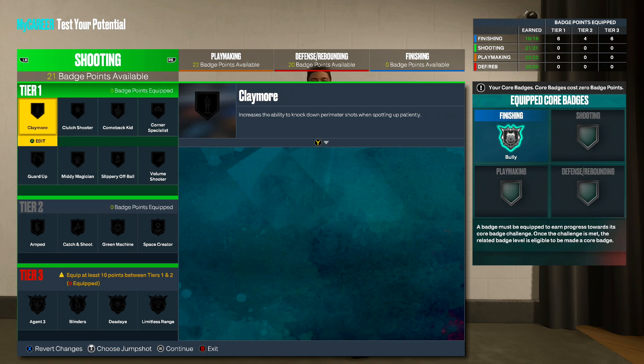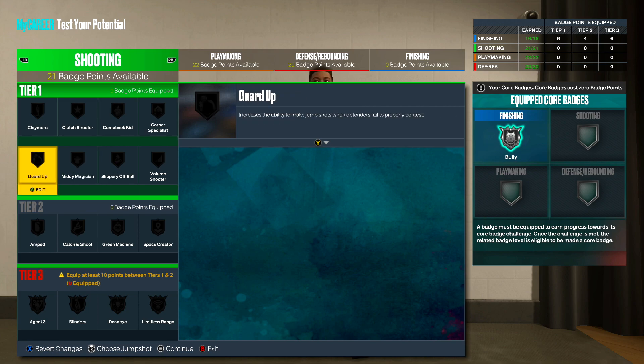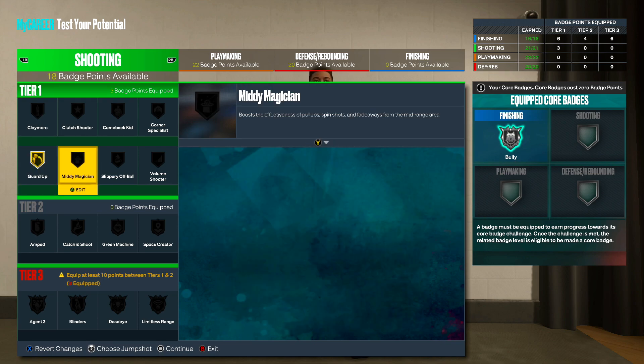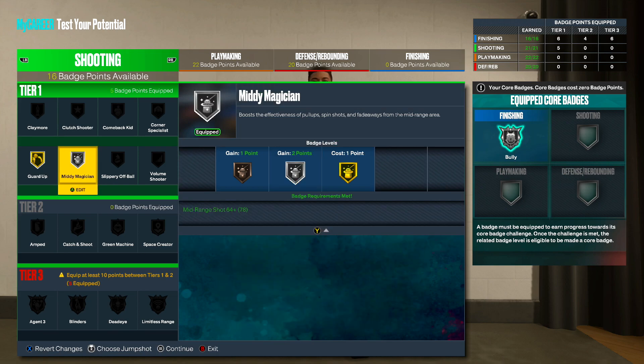You guys might want to read each and every single badge based on how you play, because they did add a lot of new badges. The first one I have to say — Guard Up is going to be a must. It increases the ability to make jump shots when defenders fail to properly contest. Guard Up is basically like Blinders almost. We're going to put Guard Up on gold immediately. Mini Magician boosts the effectiveness of pull-up, spin shots, and fadeaways from the mid range area. I love to fade, but I'm going to put this on silver.